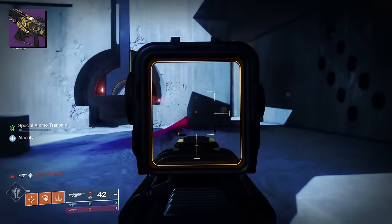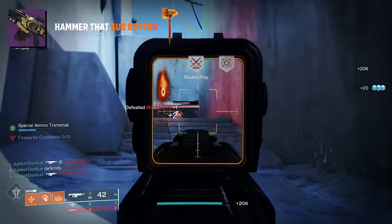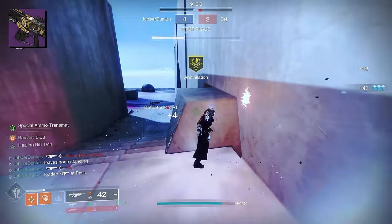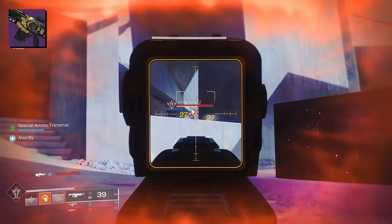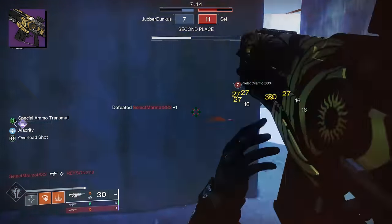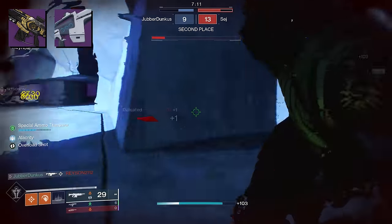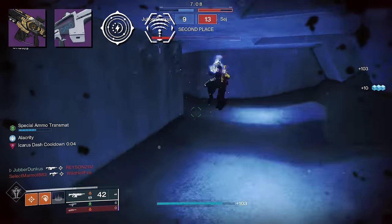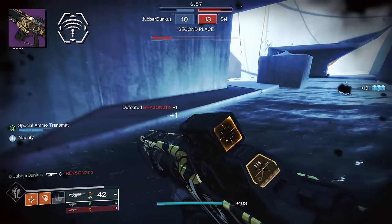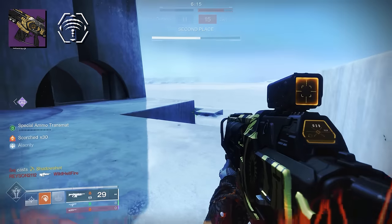Now let's talk PvP. In this new sandbox, our health pools are essentially between 216 and 230, and things have changed a lot. Optimum time to kills are pretty much still the same. Summoner — there were times in duels that I felt like I could not lose. I played on mouse and keyboard and enjoyed it there, though I think I prefer 450s on mouse and keyboard. Summoner can roll with Target Lock, which — as mentioned — was only nerfed on SMGs. On auto rifles, it is still a very good perk, and Summoner as a 600 RPM is taking full advantage of it.